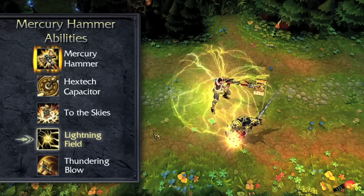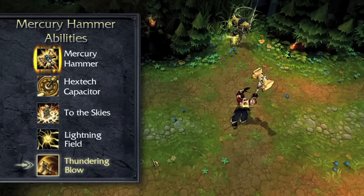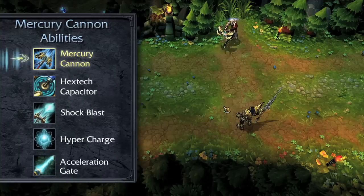Lightning Field passively causes Jayce's basic attacks to restore his mana. When activated, it damages nearby enemies every second for a few seconds. Thundering Blow damages, knocks back, and briefly stuns the target enemy, dealing bonus damage based on the target's maximum health.